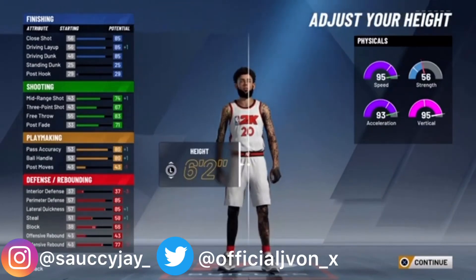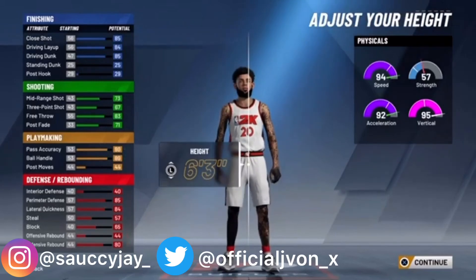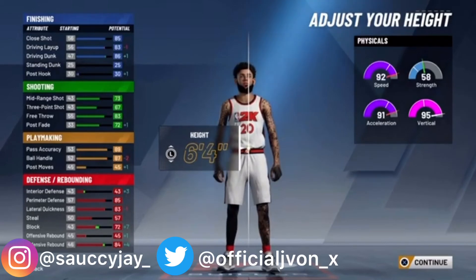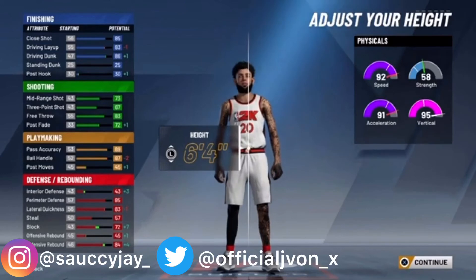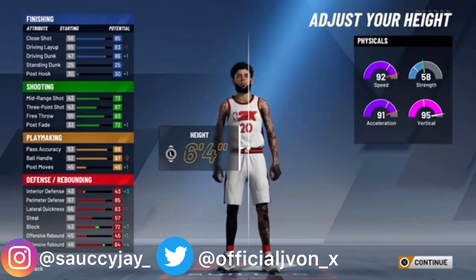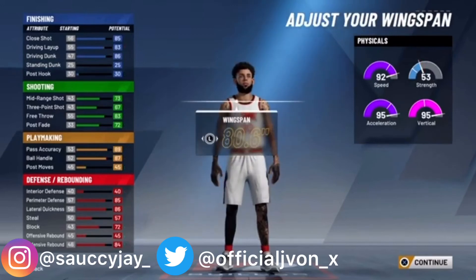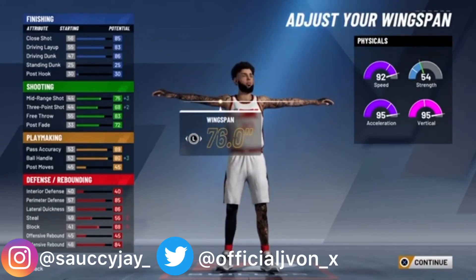I chose either 6-2, 6-3, or 6-4. I chose 6-4 because I wanted a higher driving dunk and a higher block. Weight all the way down, and wingspan all the way down.